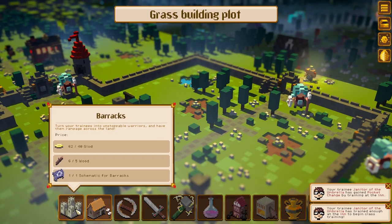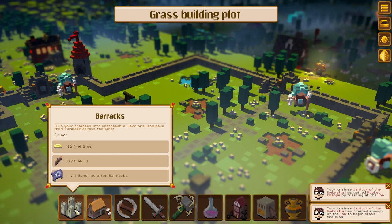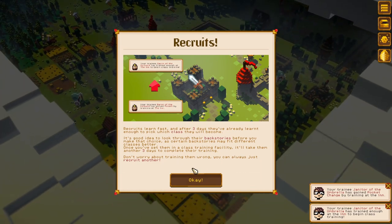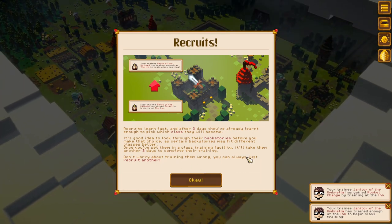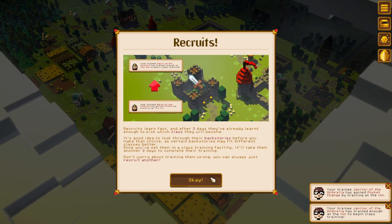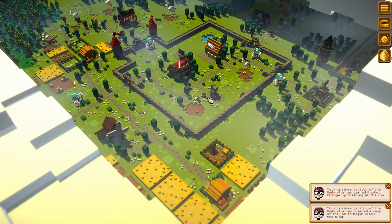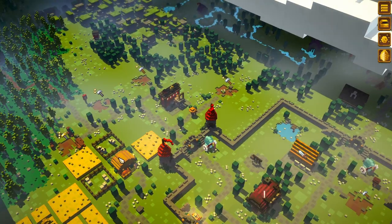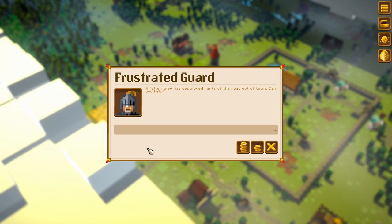You've earned enough materials to build your first building — click on a building plot. We can build barracks — turn your trainees into unstoppable warriors — or an archery range. Let's do an archery range. I want to see a character outside of the warrior. It'll take three days to complete their training. Don't worry about training them wrong — you can always just recruit another.